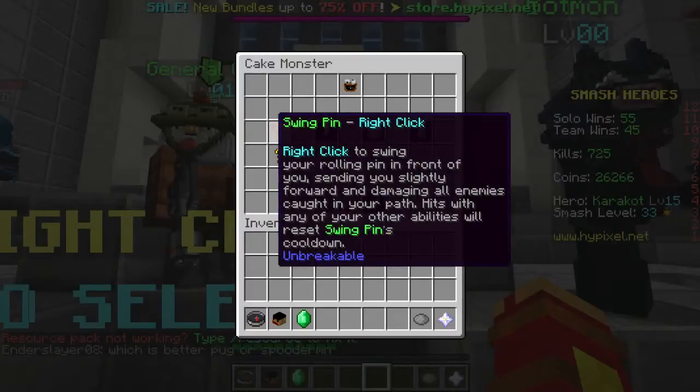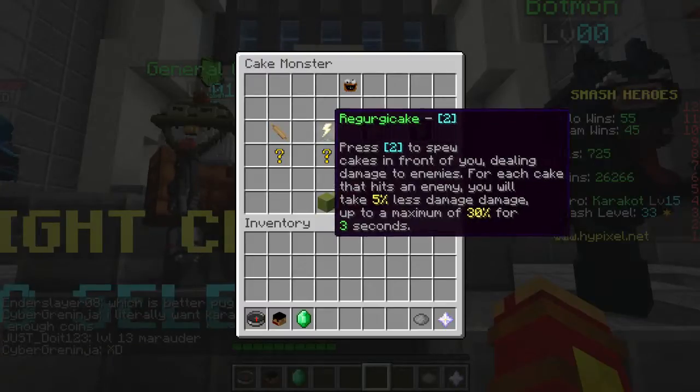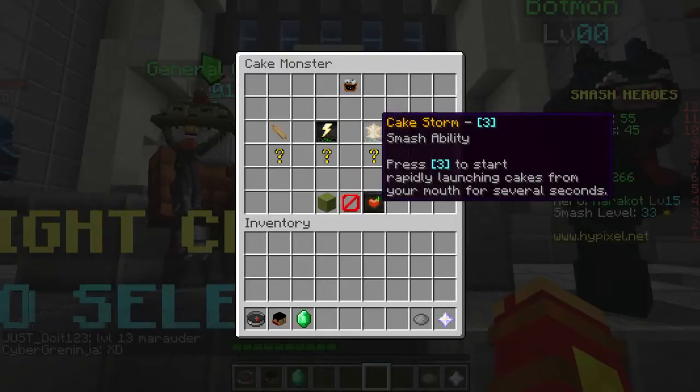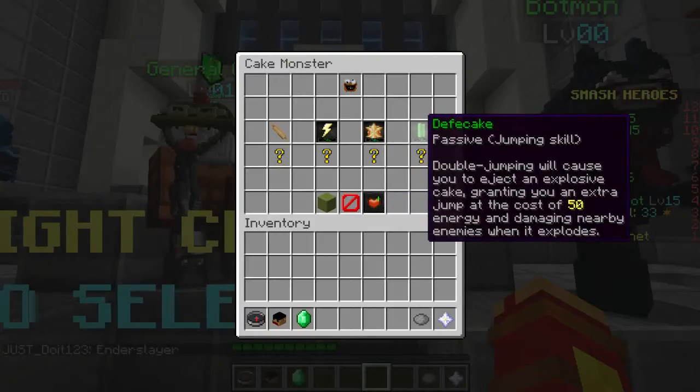The Cake Monster is mainly melee. He basically smashes you in the head with a rolling pin. His special is just barfing out cakes at you. His smash is basically just barfing out a million cakes at you. And his passive is basically making a cake defense ball.